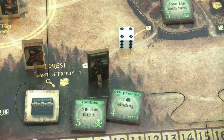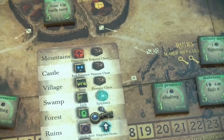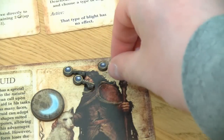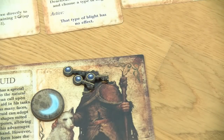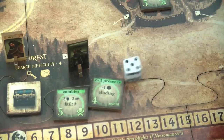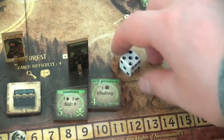We roll the surge and we need a four — we are lucky! We found ourselves the third key! So let's flip the turn tracker. We still have to face the zombies by the end of our turn, and the evil presence would subtract one die. I think I will elude with just one die needing a three — we are lucky, so nothing bad happens to the druid. Very very cool turn for the druid.